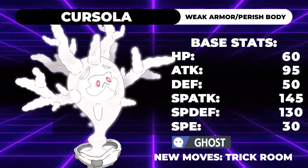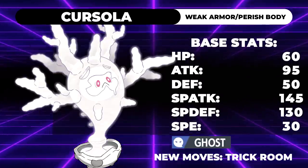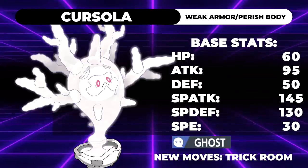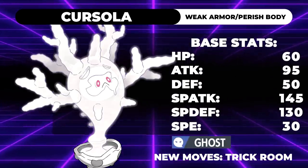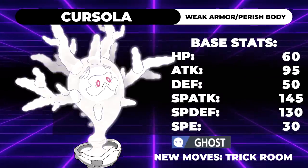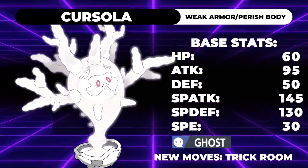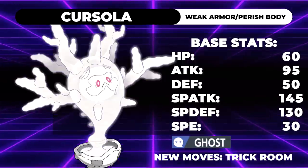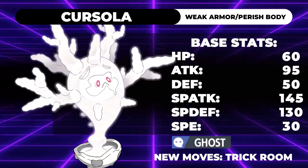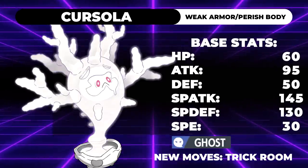If you try to use Cursola on a Trick Room team, it's a little harder to pull off because most Trick Room Pokemon are Psychic or Ghost-type, meaning they share a lot of weaknesses — both weak to Ghost and Dark — so there isn't much role compression going on. Having Cursola be its own Trick Room setter would allow for more role compression, and it'd be almost reminiscent of Stakataka. The reason it reminds me of that is because it could be a great comeback Pokemon — a low-speed Trick Room setter that makes a comeback with its variety of coverage moves and powerful STAB Ghost moves. Cursola with Trick Room would be absolutely insane.